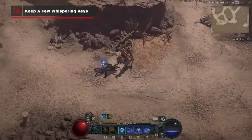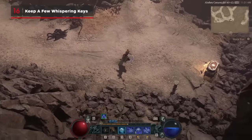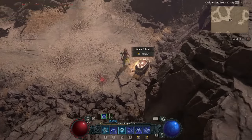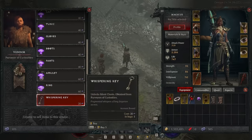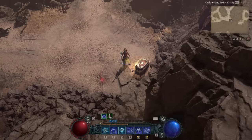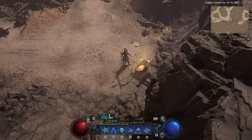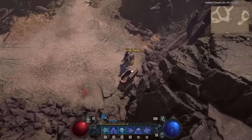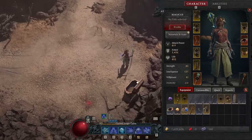Purveyors also sell whispering keys, which you need to open the occasional silent chests that you can find while exploring. They're cheap to buy, so we recommend having a few on hand at any given time, but keep in mind that silent chests reward you with a randomised output too, so there's no guarantee you'll receive something amazing for opening one up, although there is always a chance.